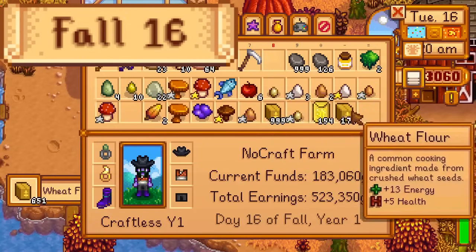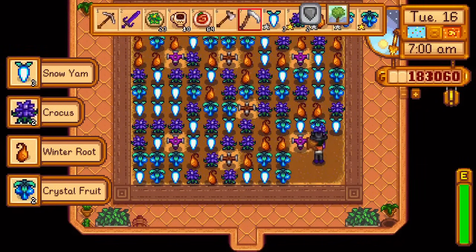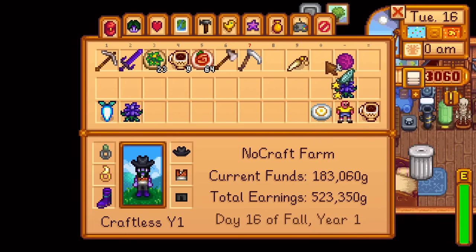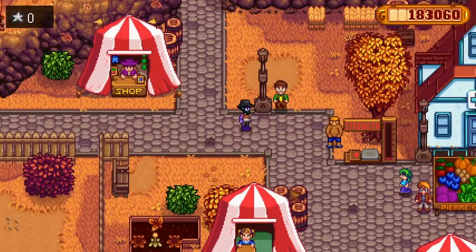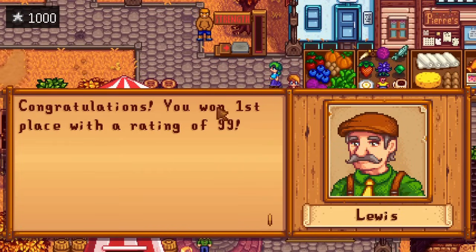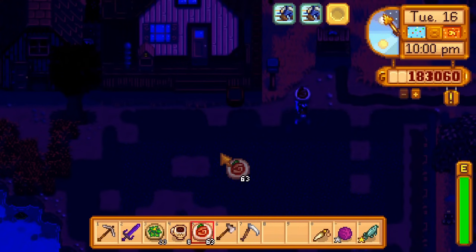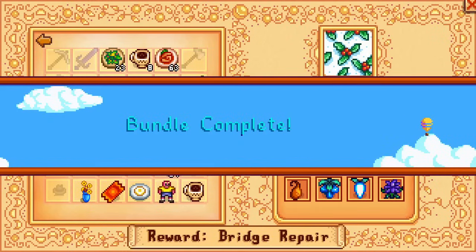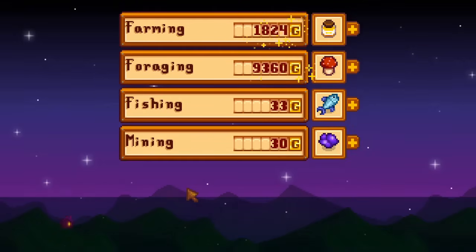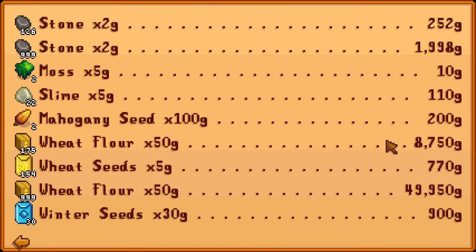Day 16 of fall — today is the Stardew Valley fair, but more importantly the winter forage in the greenhouse has finished growing. I get the flour from the mill, harvest the winter forage, and ship the flour and surplus forage. Then I assemble 9 items for the Stardew Valley fair, go to the fair, set up the grange, and easily win with 99 points out of the required 90. I gamble my points up to 6,000 then buy every item at the shop for the giggles. Once I'm back at the farm, I take the crocus and snowyam to the community center, completing the winter foraging bundle as well as the whole crafts room. From flour, forage, and miscellaneous items, I make 80,000G overnight — 58,000G of that from the flour alone.